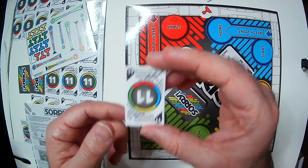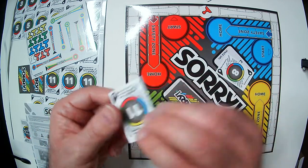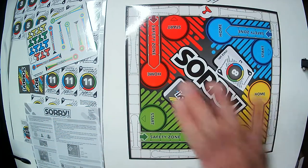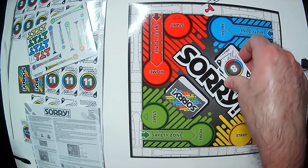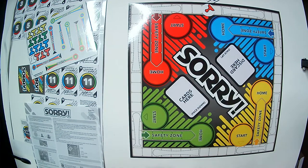The cards are small — kind of hard to see on camera but legible. You're not going to be shuffling these cards that much. You just stack them down, flip one over, do what it says, and repeat until you get all your pawns to Home and win.